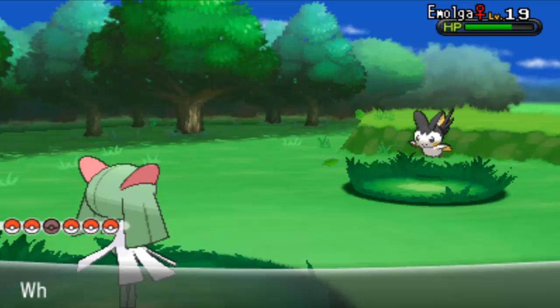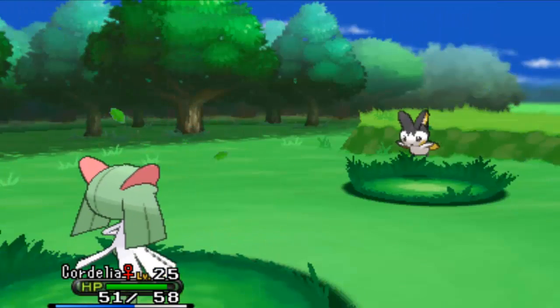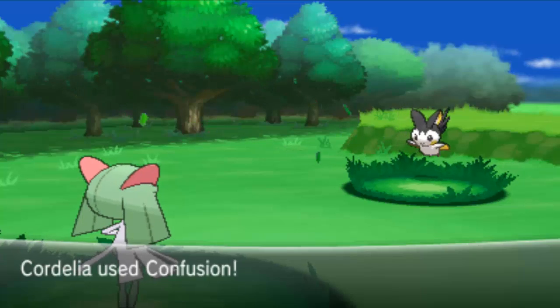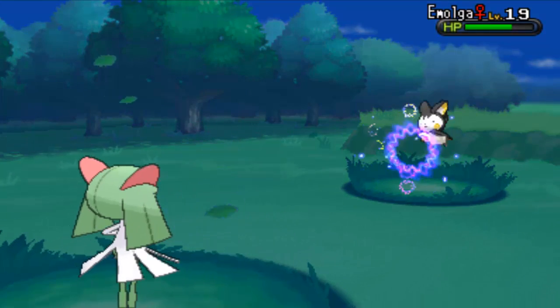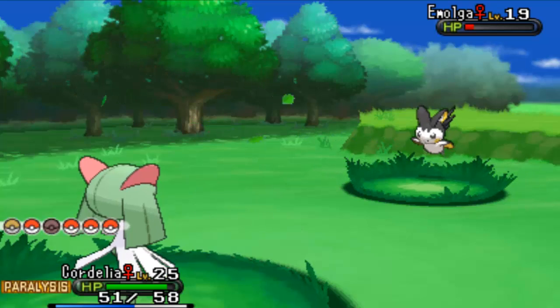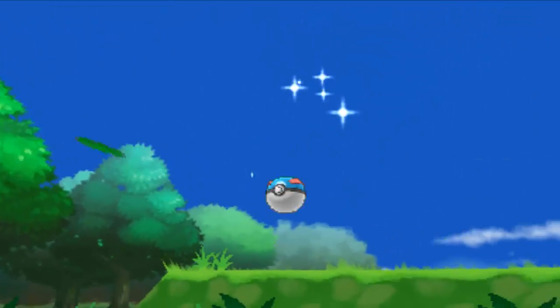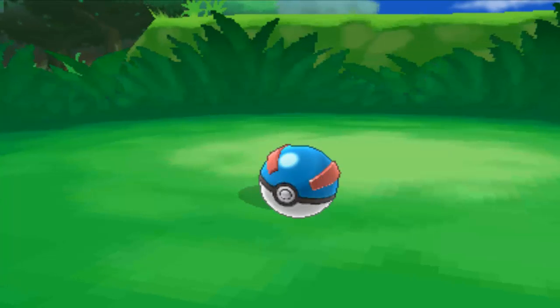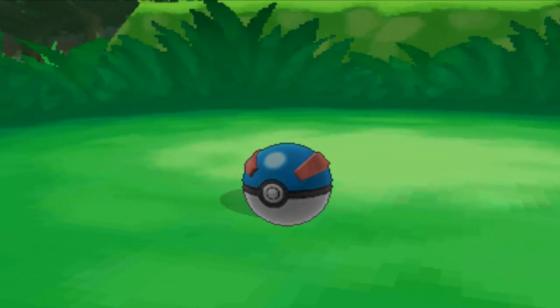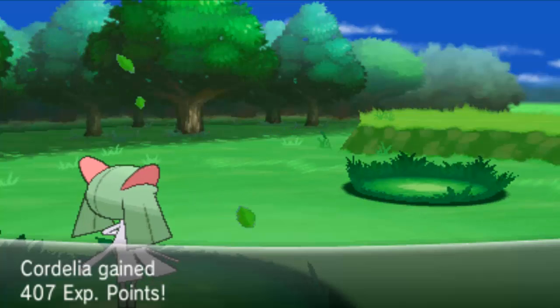Hopefully we can catch this thing for good. Come on, go for Confusion. Nuzzle — this attack is new, I want to learn about it. Another Parahax! What the heck! I can go for Confusion. It's just in the range where we can catch it with a Great Ball. I need to go to a Pokemon Center because Team Flare Grunt is just up ahead. Please get caught — yup! We caught an Emolga!